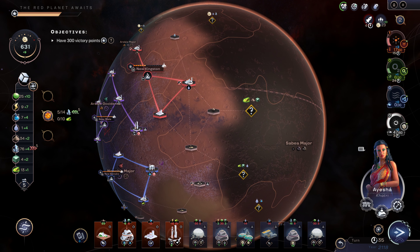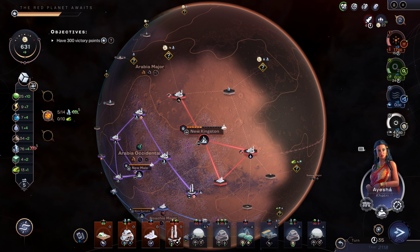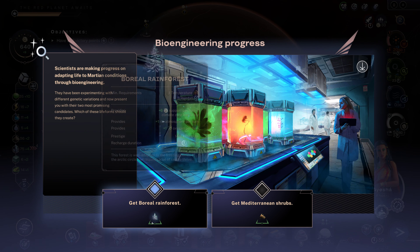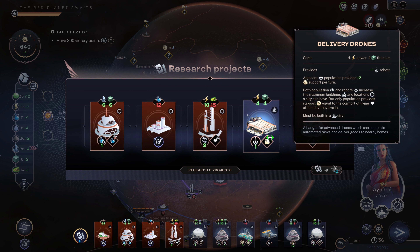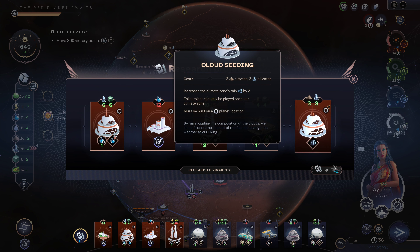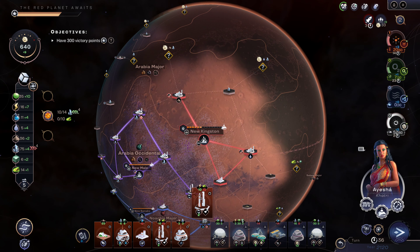There's a tritium mine there. Neither one of these are particularly interesting to me. That is some delivery drones. Cloud seeding — that could be fun. I think I'll take these two.